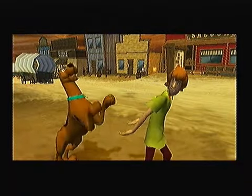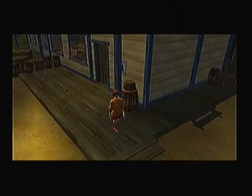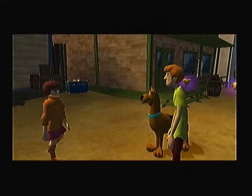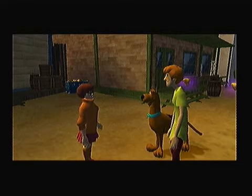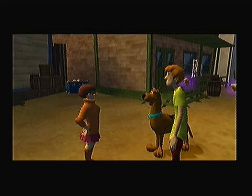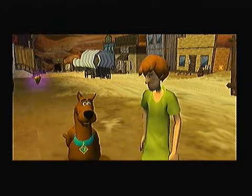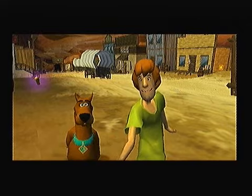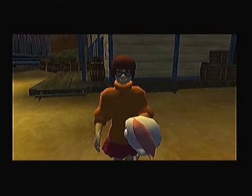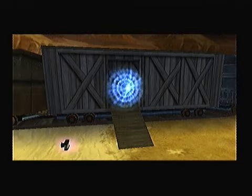Good work, Scoob! Shaggy, Scooby — great timing, guys! Jinkies! I was trying to look for clues on Main Street, but those dust devils just wouldn't go away. Speaking of clues, I think Scoob and I found some — we found this and some costumes in the school. Good work. Let's go find the others in front of the hotel. There's a shortcut through one of the train cars.